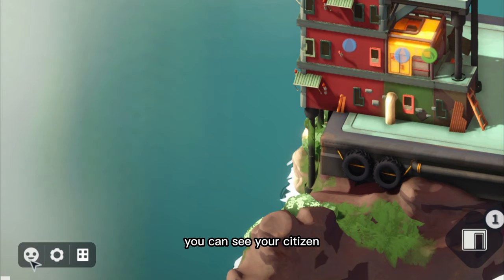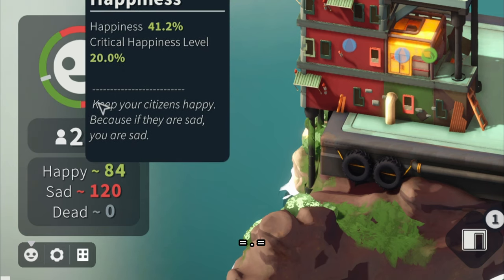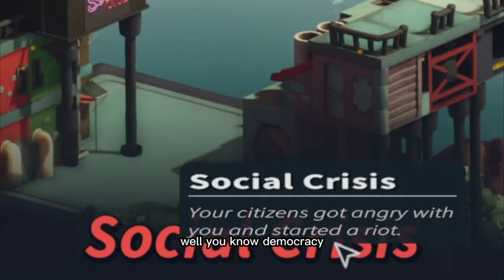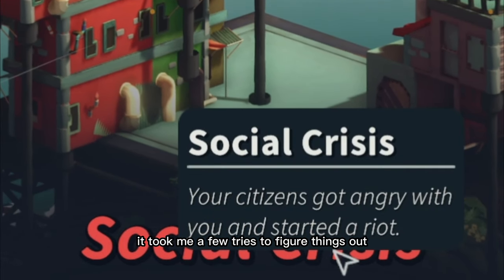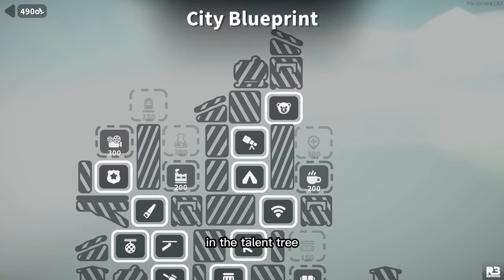If you click this button you can see your citizens, and if you don't make them happy they'll be sad. If they're too sad then you'll be sacked - you know, democracy. It took me a few tries to figure things out and I have unlocked some buildings in the talent tree, but let's go over the basics.